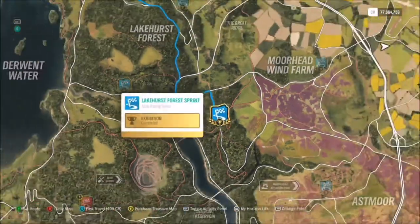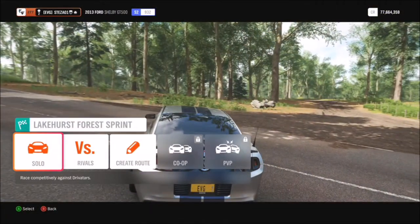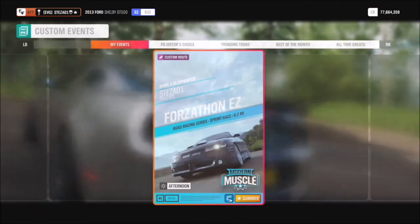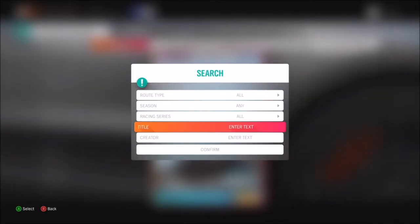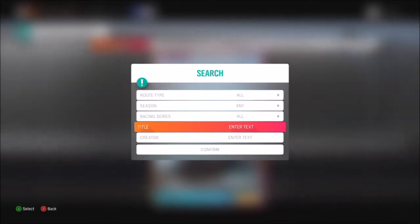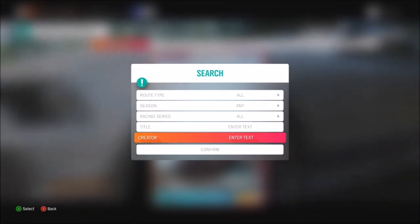The last challenge wants you to win an event at the Road Racing Series Lakehurst Forest Sprint, which is another very very easy one — more so because I've actually created a route for you guys to use. It's called Forzathon Easy, so you can type that in under the title, or you can just type in my gamertag stes at 01 to find it.